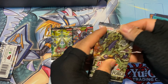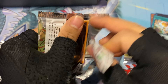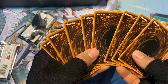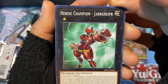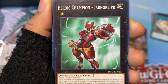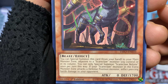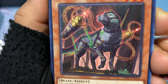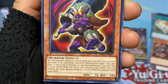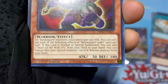Next I'll open Dimension Force — I've opened several of these before in the past. First card is Heroic Champion Jarg Raper — not sure how you pronounce that. Then Scareclaw Belone — is that like a big cat or a wolf? It's listed as a Beast but looks like a wolf-cat hybrid. Then Battle Guard Cat — is this related to the Battle Guards that Joey and Tristan had? It has only 50 Attack and 100 Defense — that is so low.